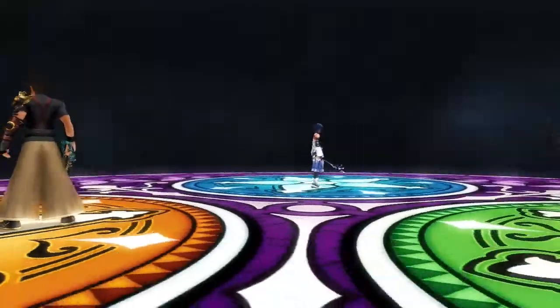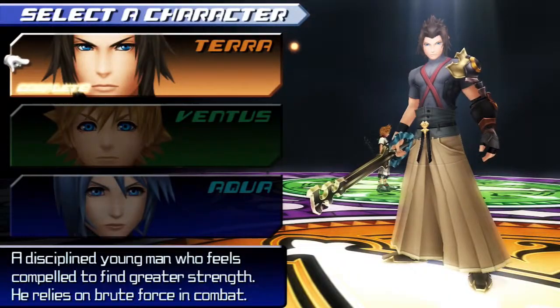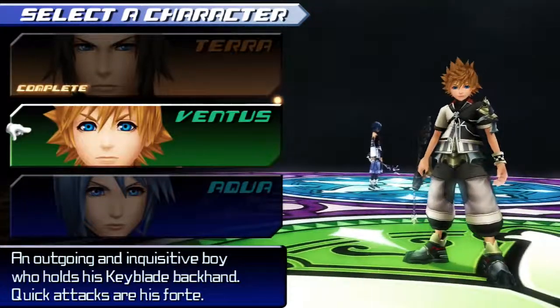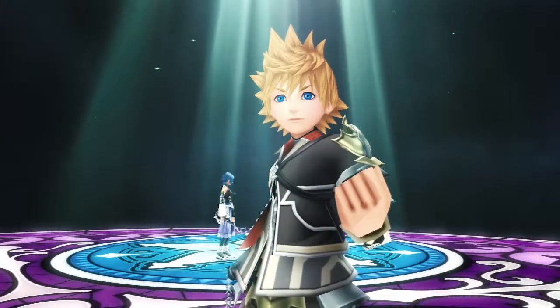We're finally here, guys. I somehow kind of pressed the tutorial button, so I had to go through all of that process. I did try to skip everything I could — I could skip those cutscenes. We are going to take on Ventus, an outgoing and inquisitive boy who holds the Keyblade backhand. Quick attacks.